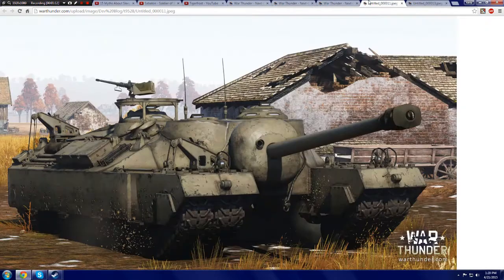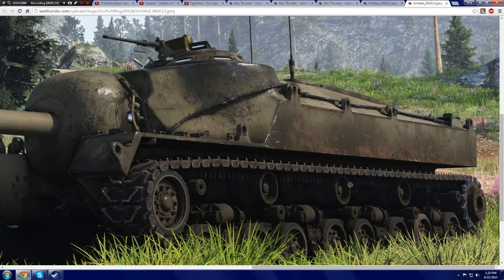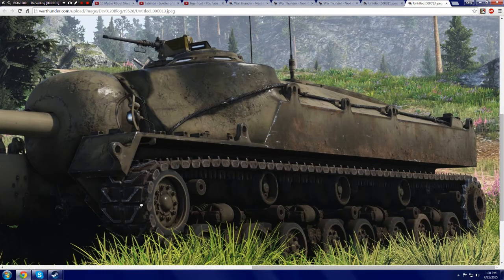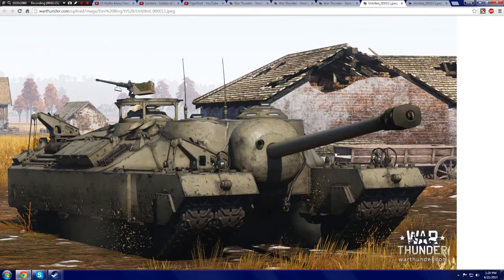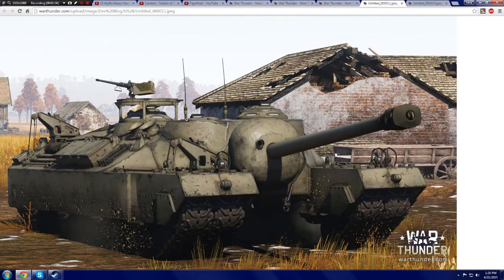Here we have the T95 and the T28. You can see there is definitely a chassis difference — the T28 has a flat side while the T95 doesn't. The T95 also has armored suspension and tracks, while the T28 has a single set of tracks compared to the T95's dual set. The T95 is possibly much larger because it has four sets of tracks total.